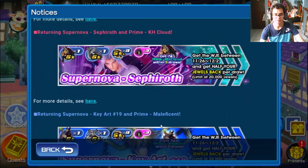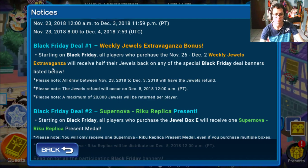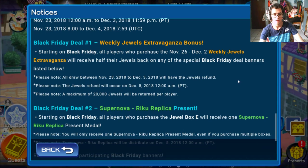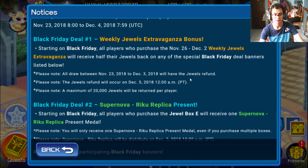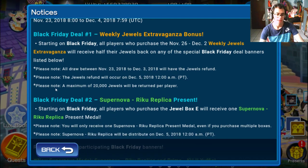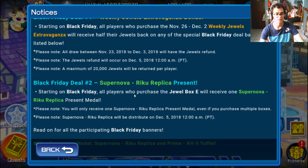There's another special feature: starting on Black Friday, all players who purchase the November 26th to December 2nd weekly Jewel Extravaganza will receive half their jewels back on any of the special Black Friday deal banners listed. All draws between November 23rd and December 3rd will have their jewels refunded. The refund will occur on December 5th along with the Supernova Riku Replica, and a maximum of 20,000 jewels will be returned per player.